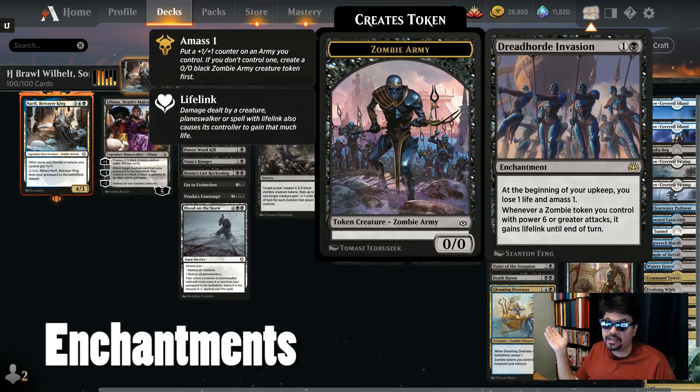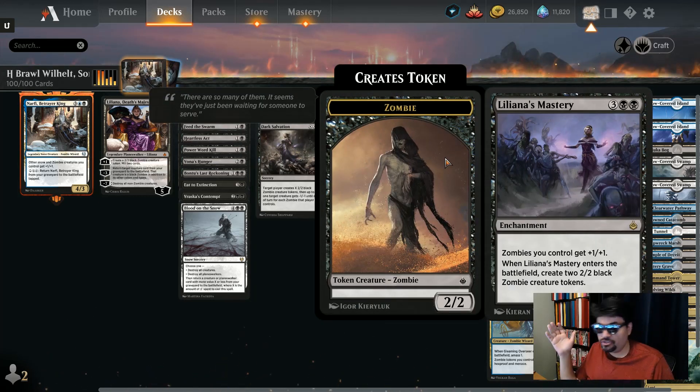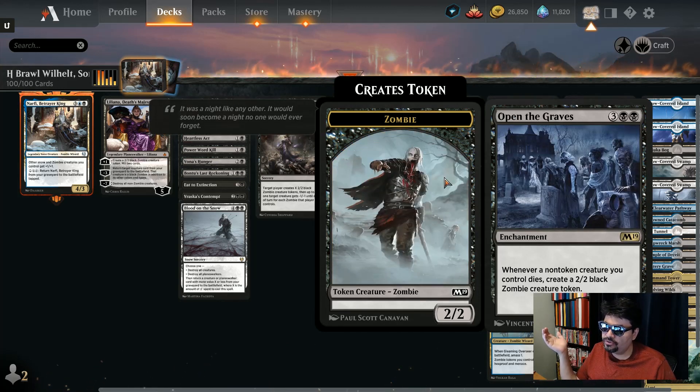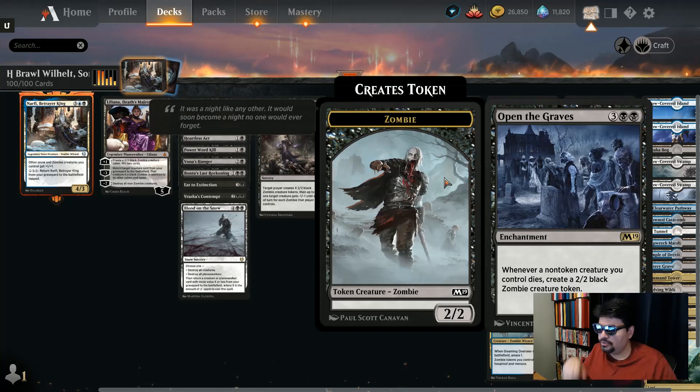Moving to the enchantments — we have Dreadhorde Invasion on Arena: make an army token every single turn and it gets bigger and bigger, eventually gaining lifelink. Liliana's Mastery gives all your zombies plus one, plus one no matter how they're created — and the new decayed zombies are also affected. For five mana, give all your zombies plus one and make two zombies. With Open the Graves, whenever a non-token creature you control dies, create a black zombie creature token — zombies making more zombies.